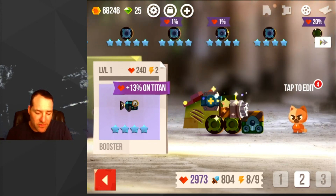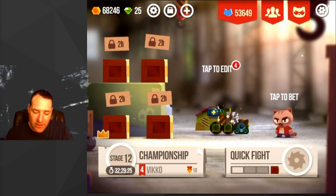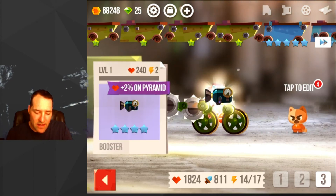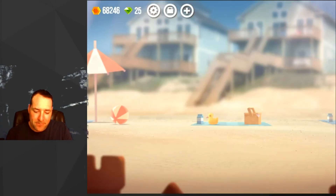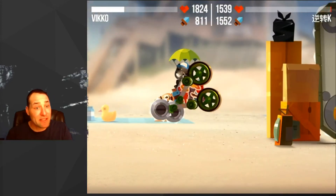For example, if I go to my vehicle here and choose my third vehicle — the boulder, which is a round type of vehicle — I use two blades and a booster. So let's try to go into a quick fight here. I've jumped on top of them and took them out instantly.